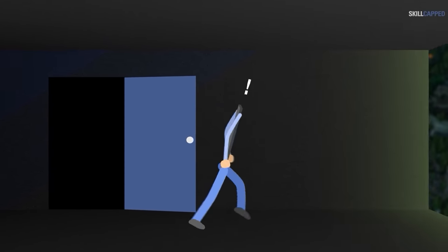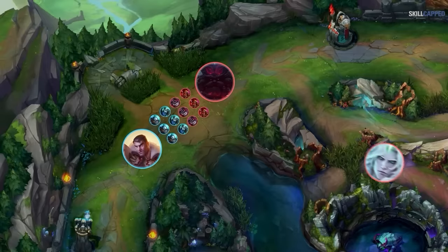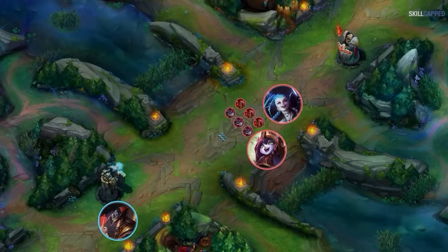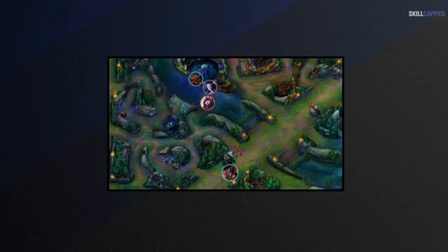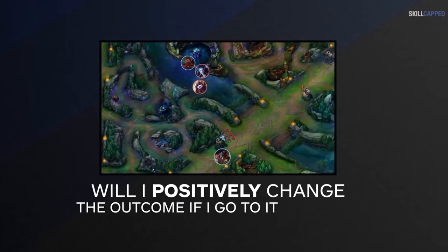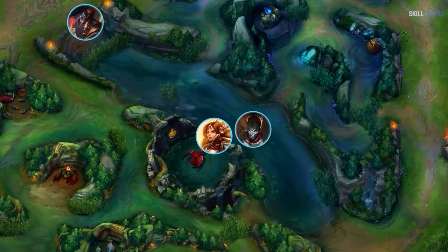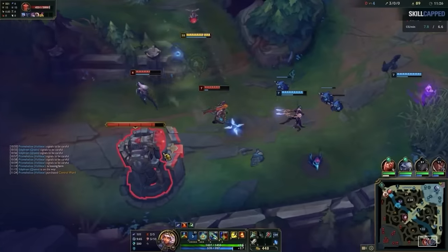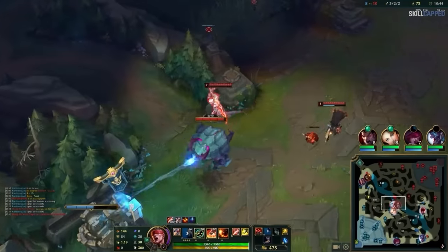The Mirror Rule kicks in when there is a play happening on the map involving non-standard lanes — meaning someone is where they aren't prescribed to be: a jungler ganking a lane, a mid laner roaming, a support and ADC rotating mid lane to help with herald, whatever. When this happens, you just need to ask one question: for this play, will I positively change the outcome if I go to it directly? If yes, go to it. If no, find counterplay and mirror your opponent's pressure on the other side of the map. It sounds quite simple, but it has a plethora of use cases and different scenarios that we need to explore to fully master it.